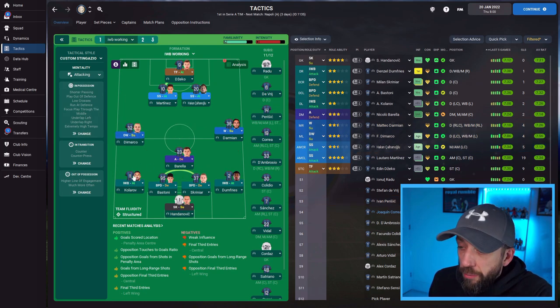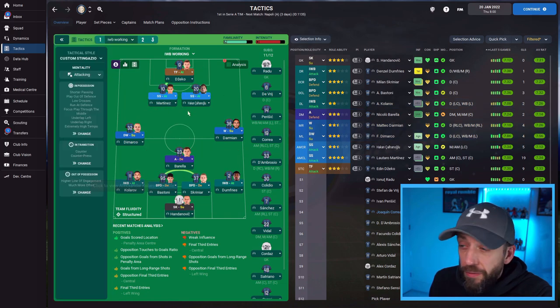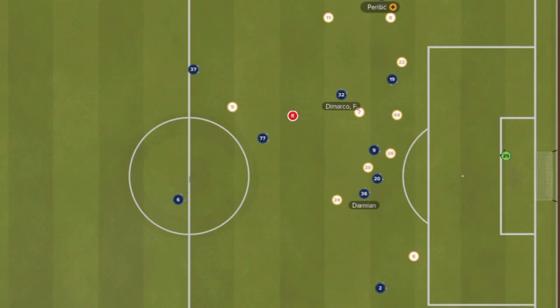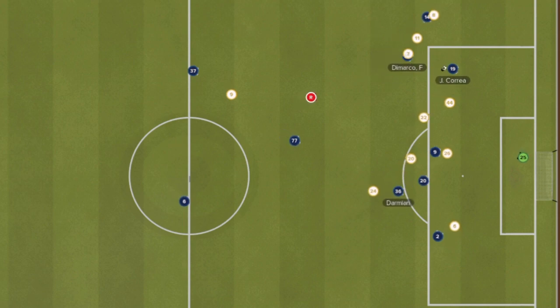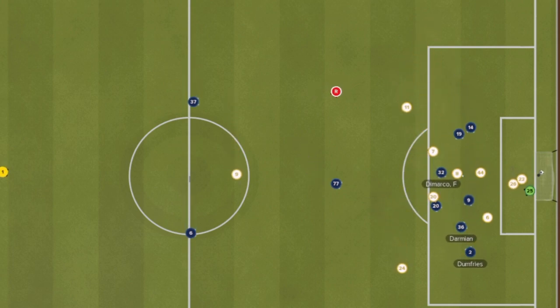I'm blown away by the movements these two boys are doing. When I look at how much time they spend in that advanced area, I'm starting to think: do I even need players in the number 10 slots? It's been highly effective even against higher-standard teams like Napoli. My wingbacks are DiMarco and Damian. Correa goes wide, Damian holds, DiMarco gets it and plays a little ball to Correa. Damian makes a late run into the box — a bit like a box-to-box midfielder — picks up the pieces and bangs it in.